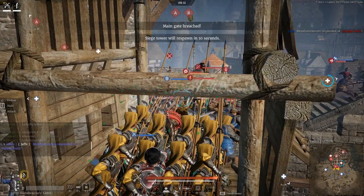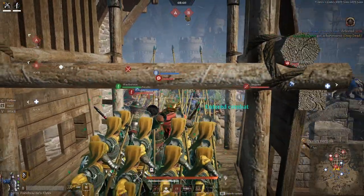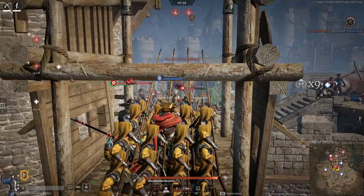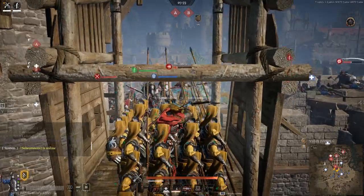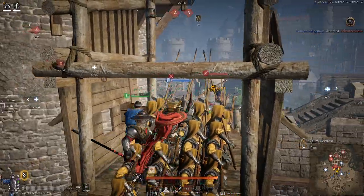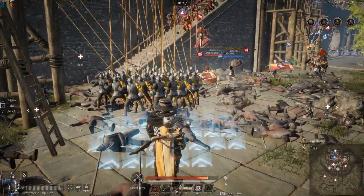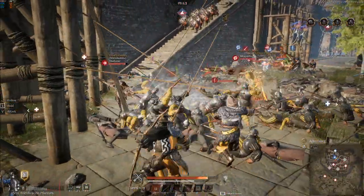So getting into the gameplay, a huge part of understanding how to play the Fortabrachios correctly is mastering how to micro their brace, and I want to spend some time thoroughly breaking that down. The brace from the front is extremely strong, but if anything can get into the back or the sides of the unit, or if a hero can CC and disrupt the formation, it can just as easily be torn apart in seconds. And so to master the unit, you have to master the angles and the formations to fit each situation.